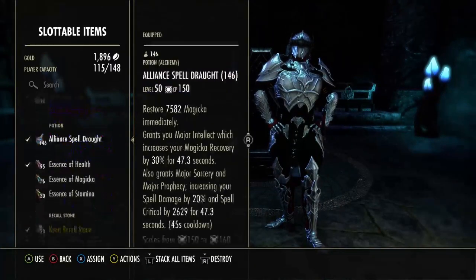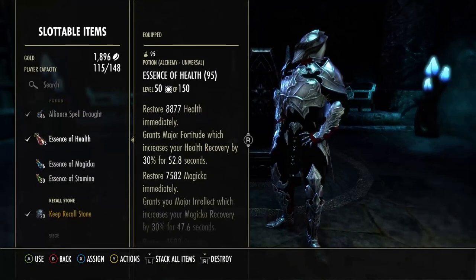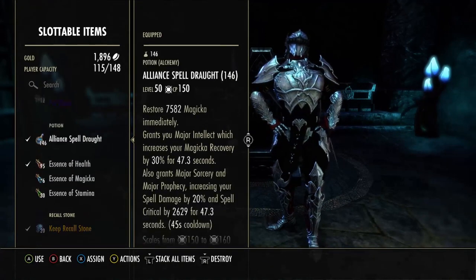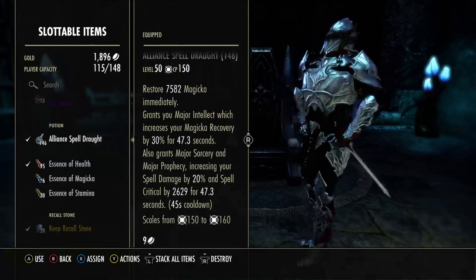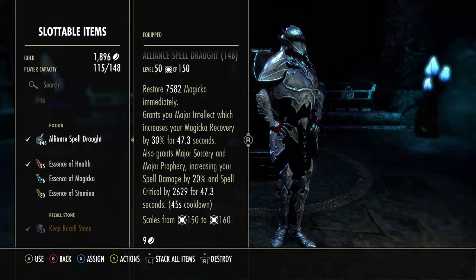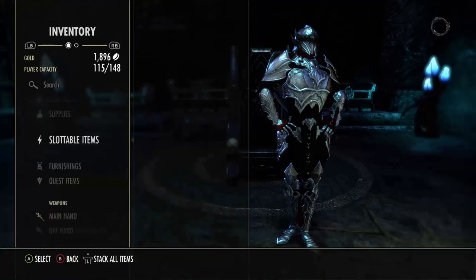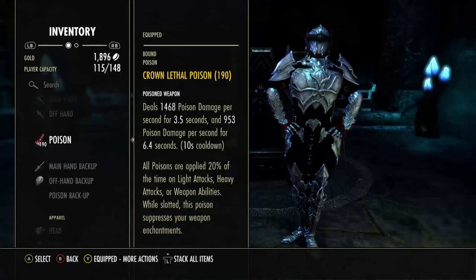Getting into our consumables. Running witch sugar skulls again. We are running alliance spell draughts — spell power potions in general — and tri potions. This isn't that much of a spell damage build, so if you want to drop one of those back bar skills for a spell power increase, go ahead, just know you're going to be giving yourself a disadvantage in a certain area, whether it be snare removal or area damage. We are running double dot poisons — you can instantly see the stam increase from these constantly proccing.